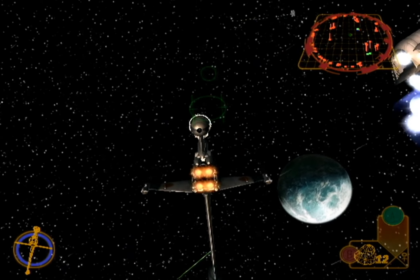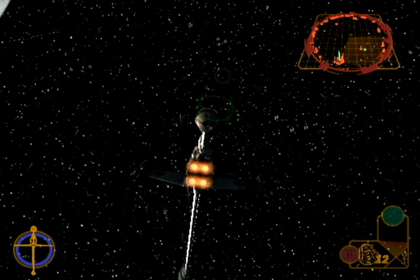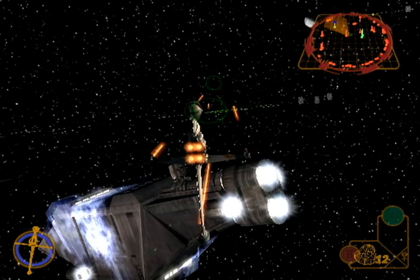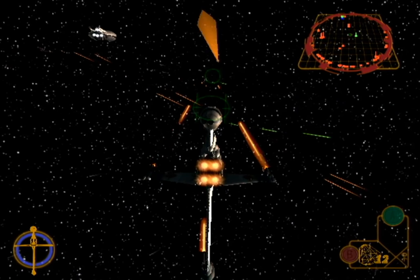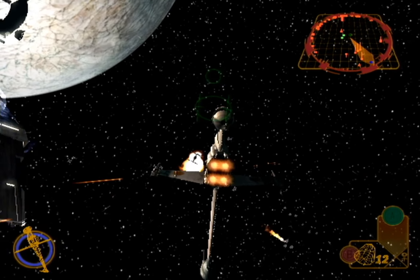Rogue Leader, this is Rescue One. We're taking heavy damage. Rescue One here — evacuation complete. We're preparing to make our escape run. Rogue Leader, this is Rescue One. We're all clear, ready to make the jump to hyperspace.